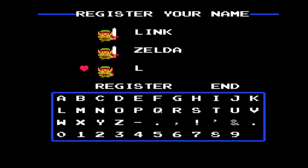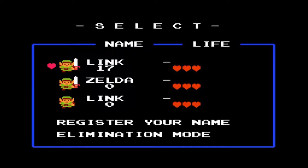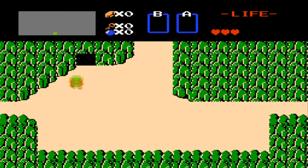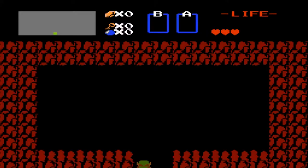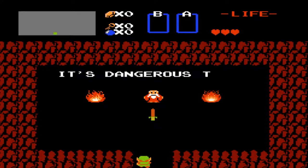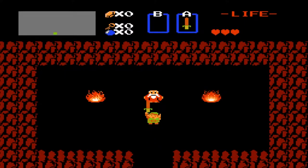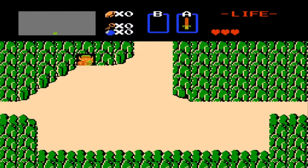I hope to finish this project in nine parts. Let's register and select it. Now we can start an adventure! The first thing you want to do is go in here and get the wooden sword. It's dangerous to go alone — take this! We got the wooden sword.